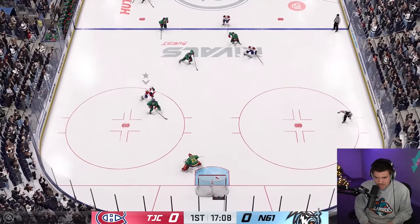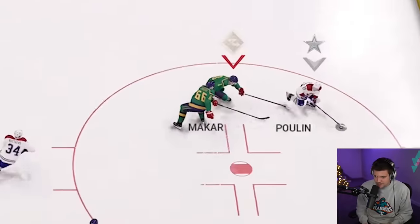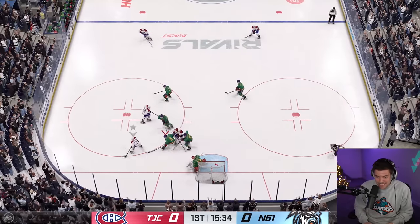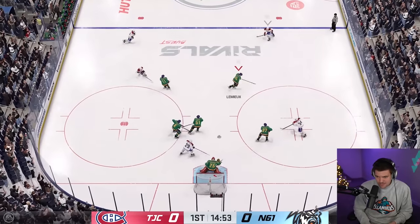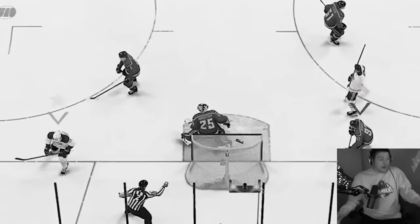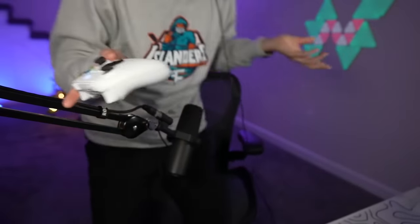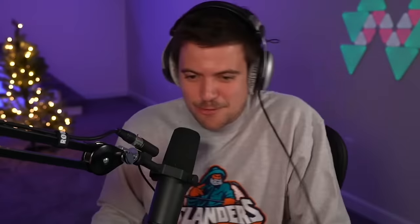Not a bad shot there from Cale. We're going to try to have some fun, but obviously we got to be a bit serious with this one — with what we have on the line. I've never had this much on the line in a single game. I'm getting picked by my own guy. This guy's going to be playing some toxic behind-the-net offense. There's no one within a mile of that guy in front of the net. A horrible start for the boys, but it's a long game — also kind of a short game.